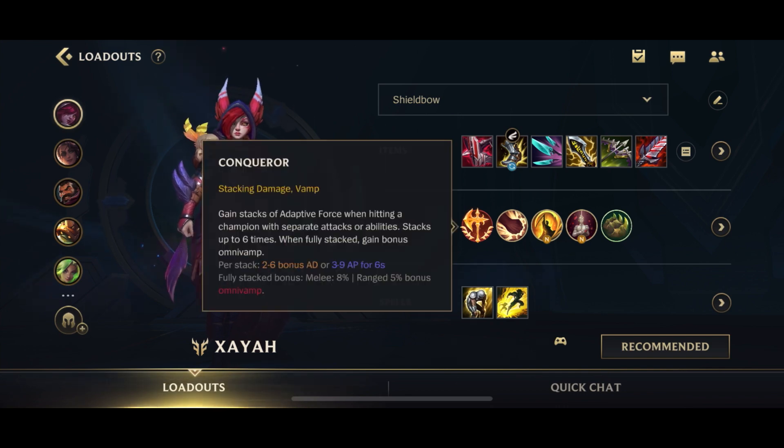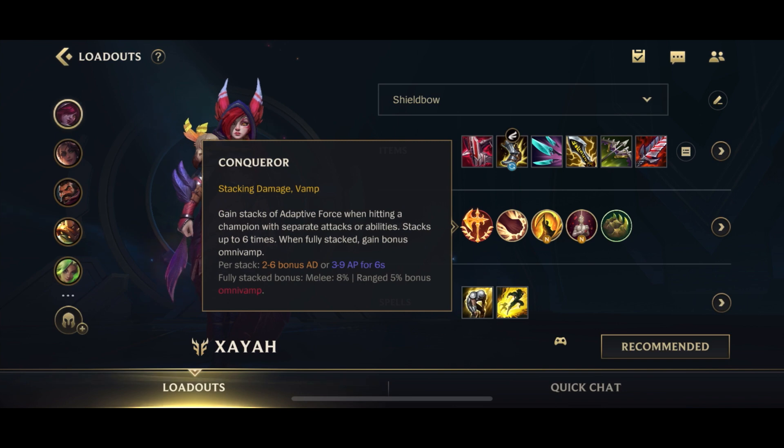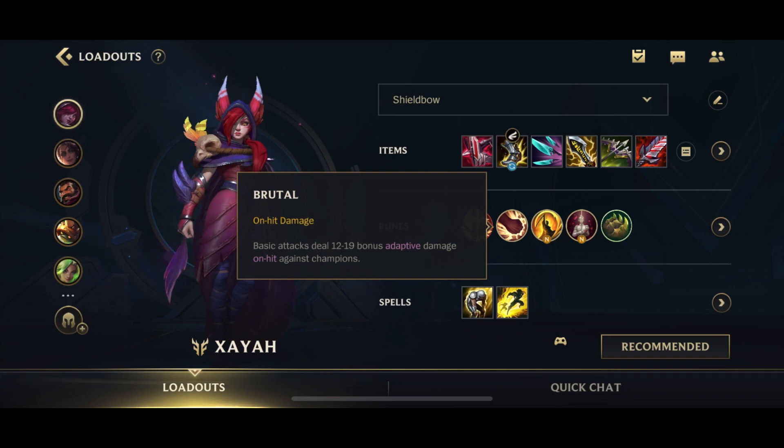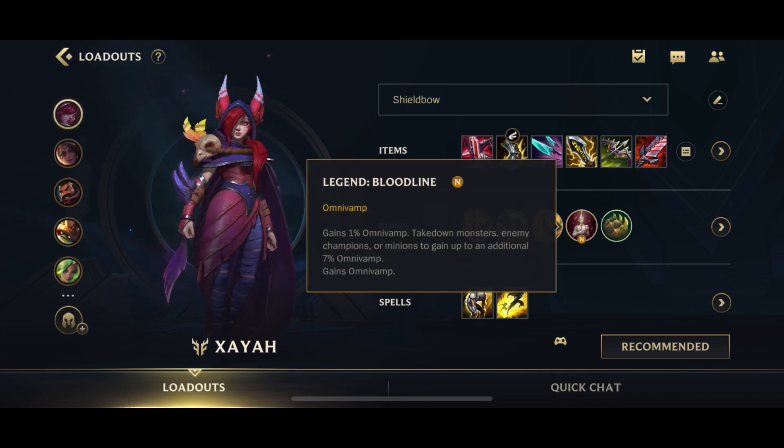For the runes, we want to go for Conquer. We don't want to go for Lethal Tempo because we already have enough attack speed from Berserker's Greaves and Navori Quickblades. Conquer gives you more value because it gives you more AD as well as Omnivamp. Brutal to increase our damage on champions. Coup de Gras for high damage against champions who are low — you can also go for Giant Slayer if you prefer — and Bloodline for the Omnivamp.